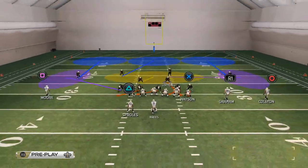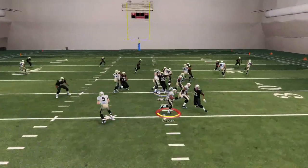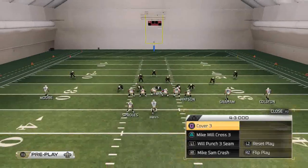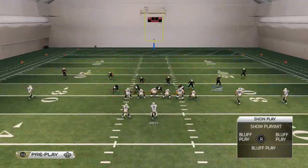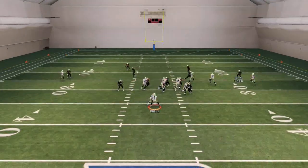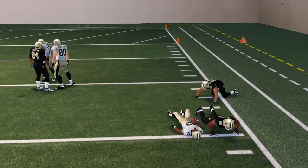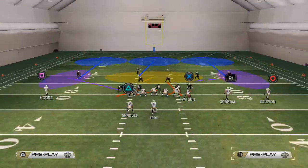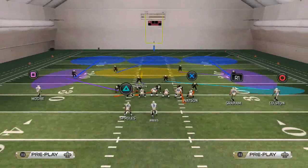Out of the 4-3 Odd, what we want to do is base align, take Lofton and put him in a flat zone, then pass commit. That should stop it with only one adjustment - you can see how that blitz angle gets out there with those flat zone drops. Another thing I thought about doing is dropping the safety in a hook zone with base line press coverage. That's not quite the same as the curl flat zone from the Sam Fire 3, so it's not as effective.